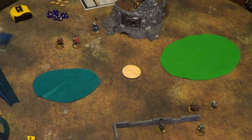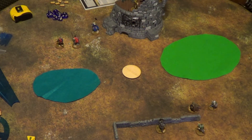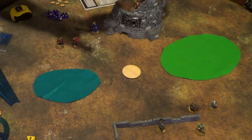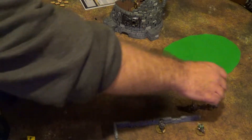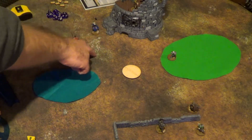Here we have a pond — considered deep water — so certain models move through water better than others. Since it's deep water you have to take a swim test to move through it. Here we have a woods, which is a rough feature, so you cannot run through it. The pond will not block line of sight; the forest does. You can only see six inches into it or six inches out of it, even if you're on the edge.